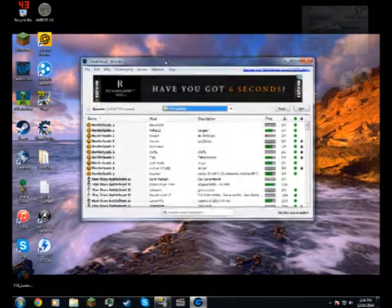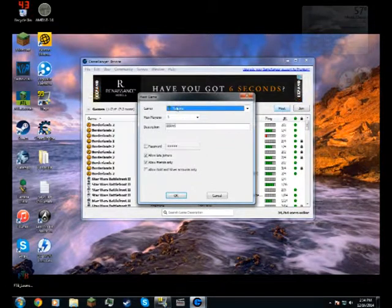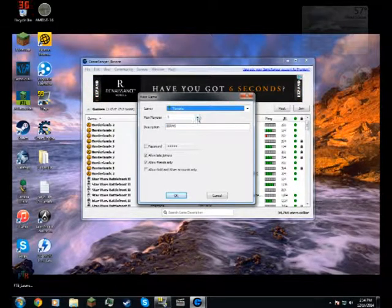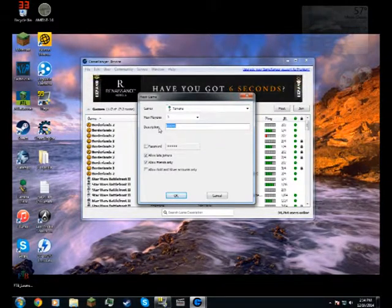And then what you're going to want to do is you're going to push Host, and then you're going to pick what game you want to make a server on. It doesn't work for Minecraft, sorry guys. And then you can click Terraria, and you can set your maximum players however many you want. The description is just going to be like the name of it, for people to find it.